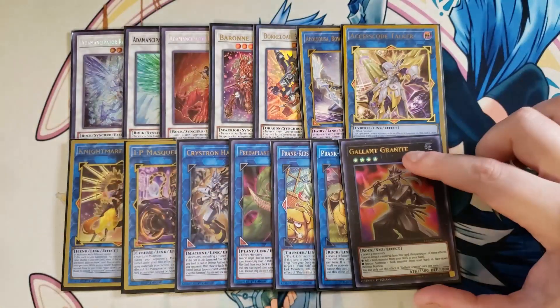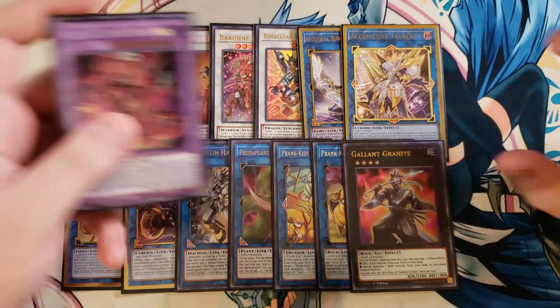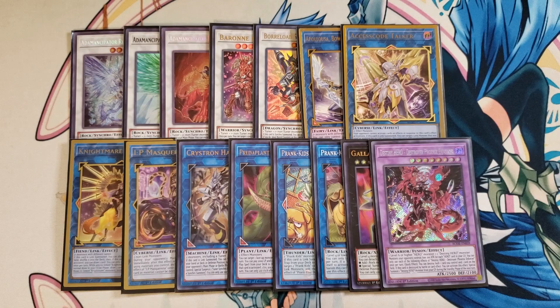We play a single copy of Galleon Granite as well, because it searches rock monsters — really good in this deck — and you mainly make it with your copies of Parallel Exceed. And then finally the big boy, our Destiny HERO - Destroyer Phoenix Enforcer. This card is so good in this deck. It's so easy to put on the field and it's just a great boss monster. You can get rid of bricks by putting them on the bottom of the deck and then summoning Anaconda.